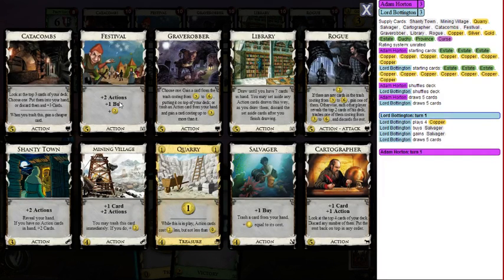Festival is pretty familiar: two actions, a buy, and two dollars — it's what we call a village. Grave Robber has a bunch of text. The first option: you can pick a card from the trash costing three to six and top-deck it, so you can pick through the trash and gain something from it.